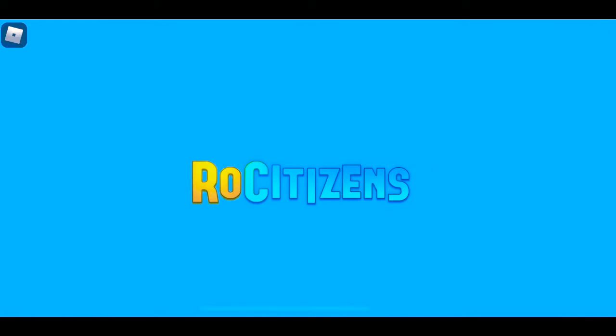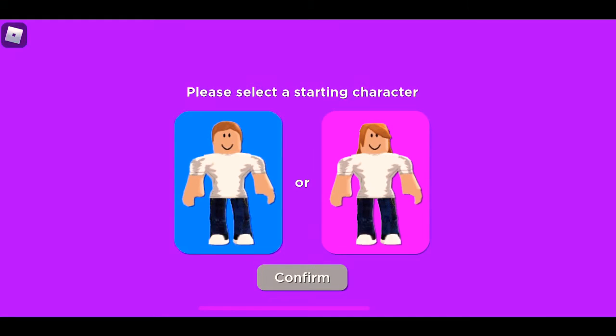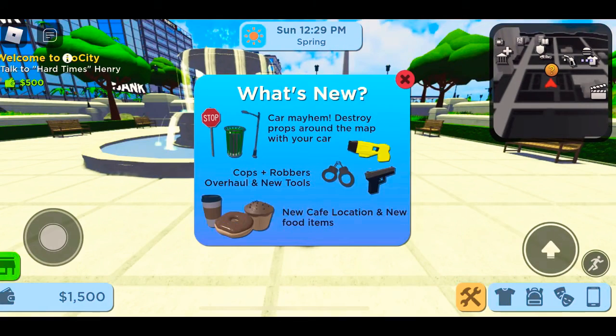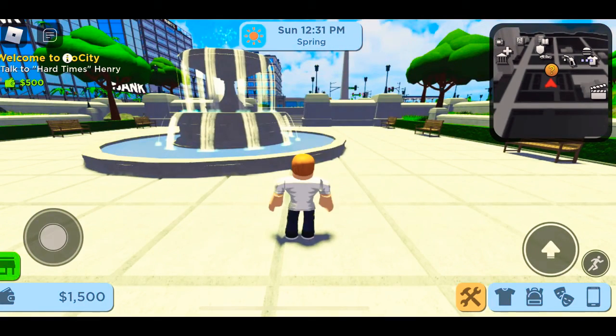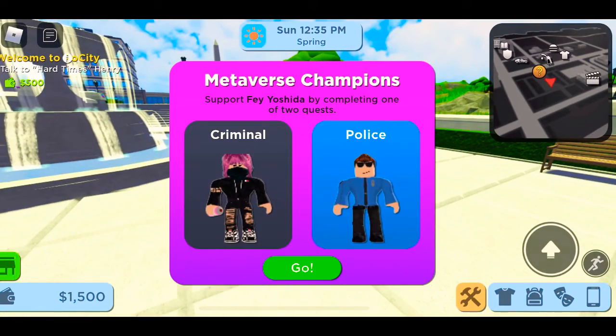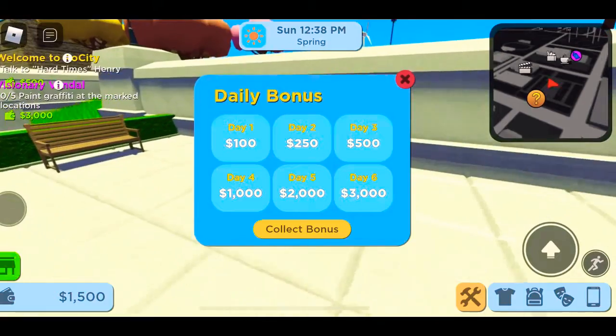Let's join my private server. Here we are, we're in my private server, loading up Rose Citizens. We come up and it says 'Please select a character,' so I'm going to select the boy character — I'm a boy. Just some information and metadata — yes, this is the first thing.